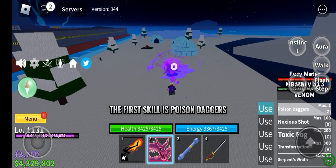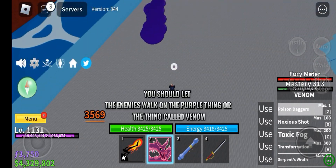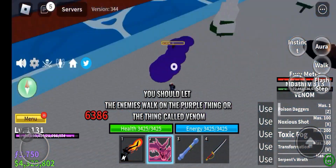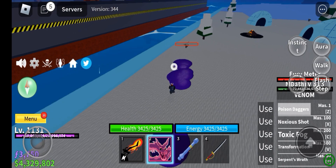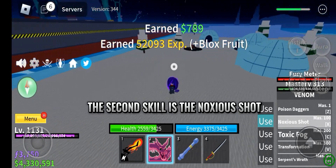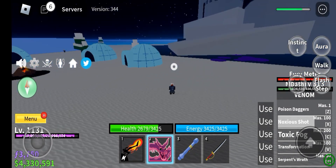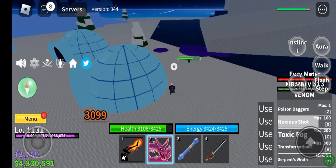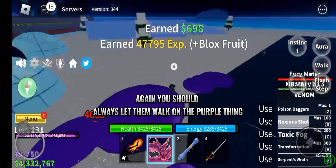The first skill is Poison Daggers. You should let the enemies walk on the purple thing, also called Venom. The second skill is the Noxious Shot — again, you should always let them walk on the purple thing.